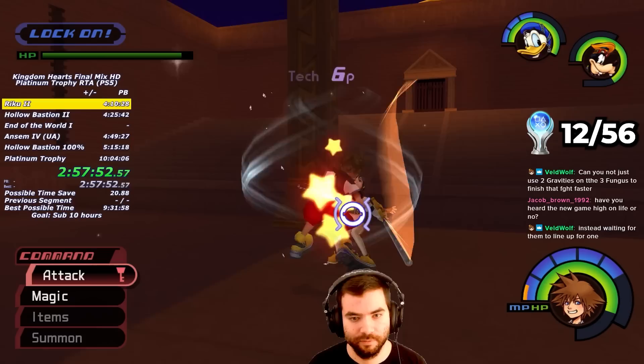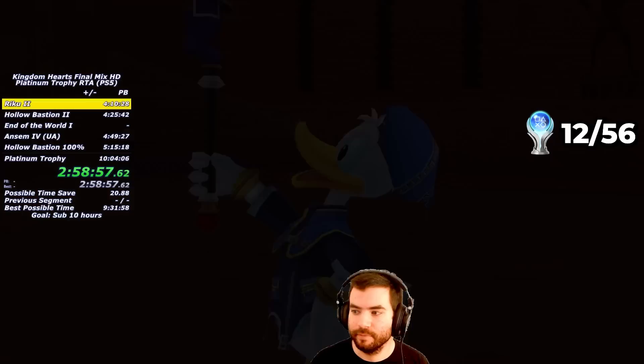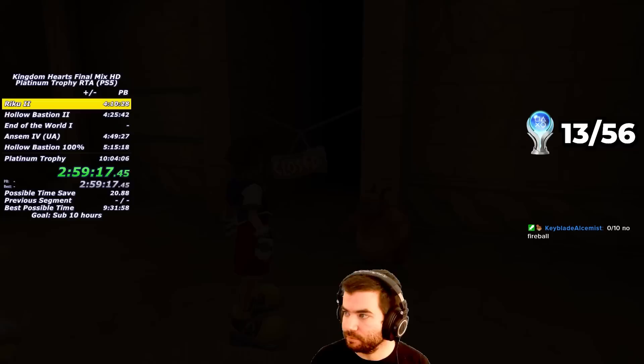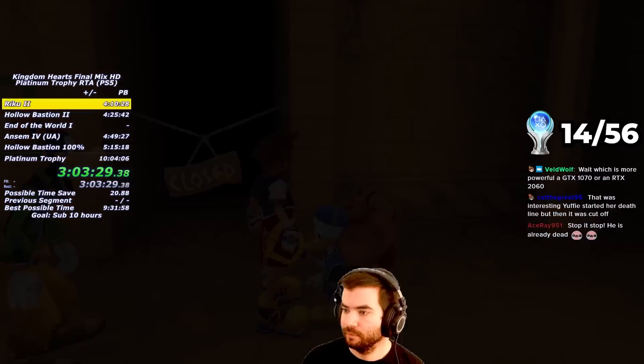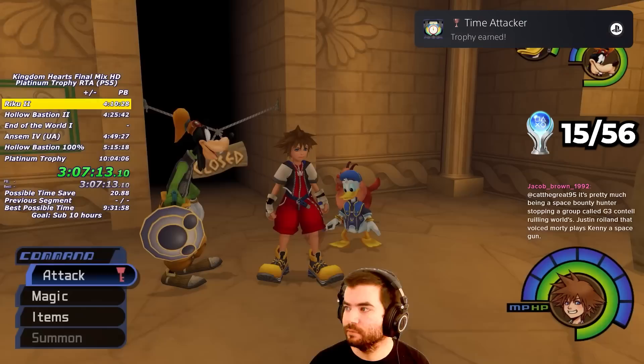First up is Phil Cup — just spam Thunders and Blizzards, and completing it gives me the Novice Hero Trophy. Then the Pegasus Cup: more Thunders and Blizzards, then air combos on Yuffie and Leon. I take care of Yuffie first so she can't heal Leon. Completing the Pegasus Cup earns me the Artisan Hero Trophy. Next I do the solo version of the Pegasus Cup, which gets me extra EXP and an Aurichalcum I need for Ultima Weapon, earning the Supreme Soloist Trophy. I also do the Pegasus Cup Time Trial for a Dark Matter I really need, earning the Time Attacker Trophy.